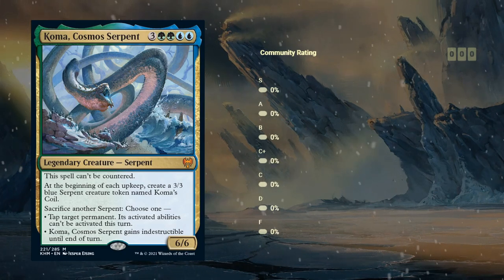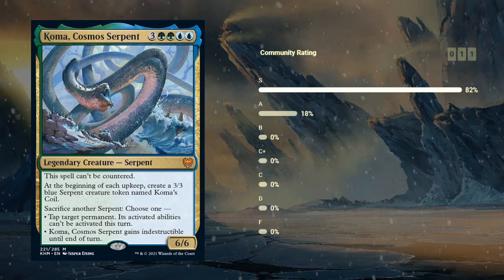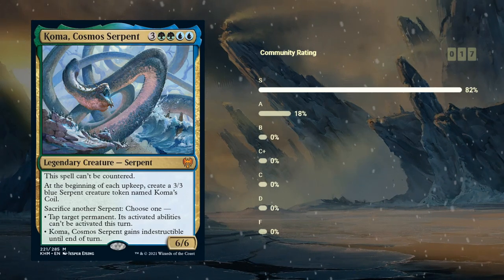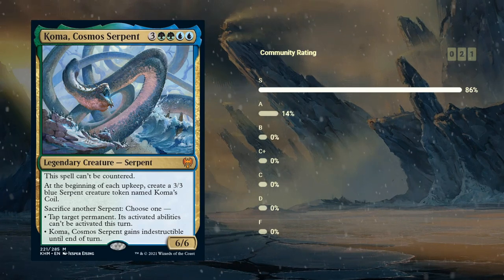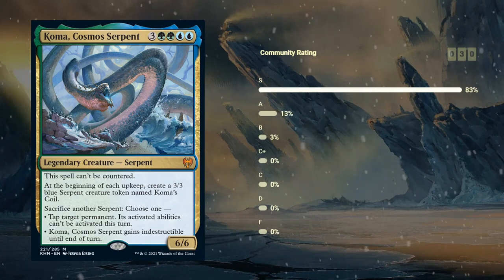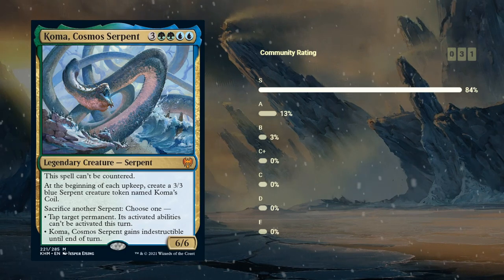And then we have Koma, Cosmos Serpent — a 7-mana 6/6 legendary serpent at mythic rare, cannot be countered. At the beginning of each upkeep — which also happens in the opponent's upkeep, so essentially right away — create a 3/3 blue serpent creature token named Koma's Coil. We can sacrifice another serpent at any point and then choose between tapping target permanent (its activated abilities cannot be activated this turn) or Koma gains indestructible until end of turn. Yeah, this is an S. This seems incredibly powerful, takes over a game by itself, and needs a very specific removal spell to answer it. Even destroy effects in black won't cut it most of the time since you can just make it indestructible. There are very few removal spells in the set that cleanly take care of Koma. Easy S — will dominate a game if you can cast it, which is the only drawback: it's 7 mana.